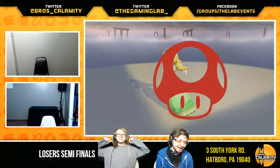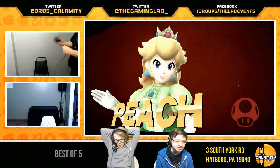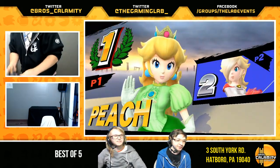Pasta's gonna move on. Passa takes out GWJ, moves on to Losers Finals. GWJ out of the monthly at fourth place.